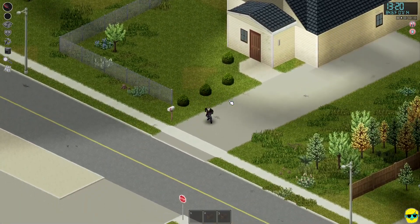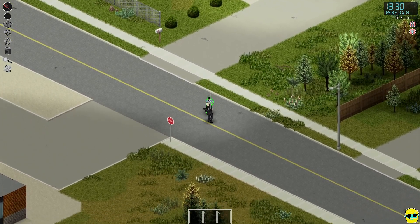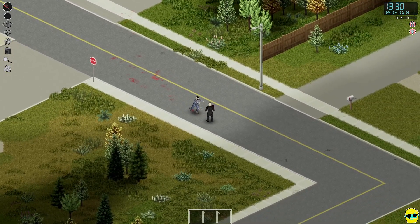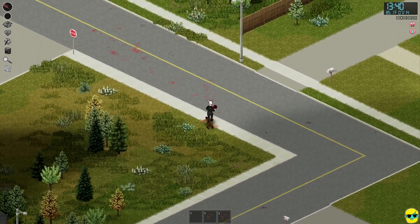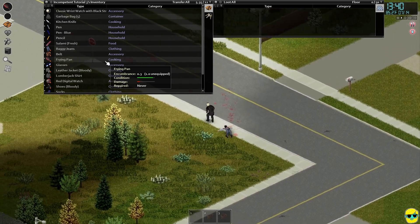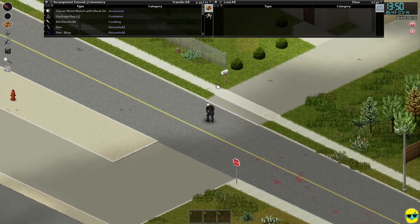Right now I'm just luring out one zombie at a time because we can handle that. This guy is quite formidable — one tough zombie — but we killed him outright. Now what we should do is check our frying pan and the condition is still really good. So check the condition bar on your weapon so you don't have a saucepan incident like we did before. All weapons are going to degrade, some faster than others.